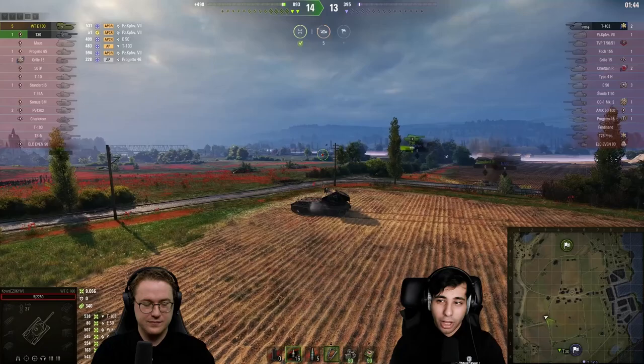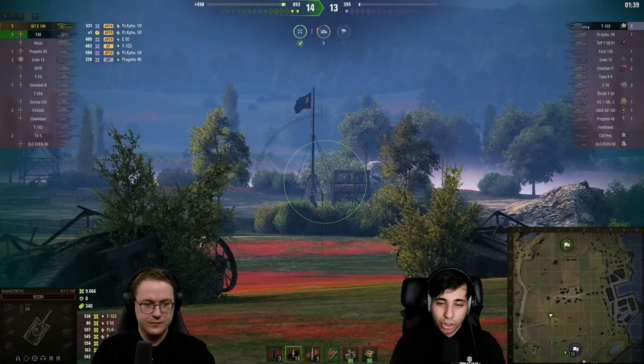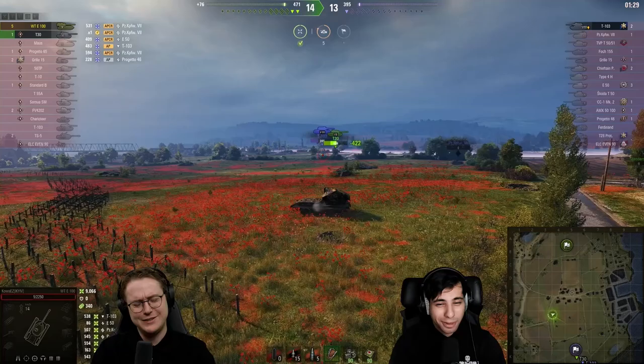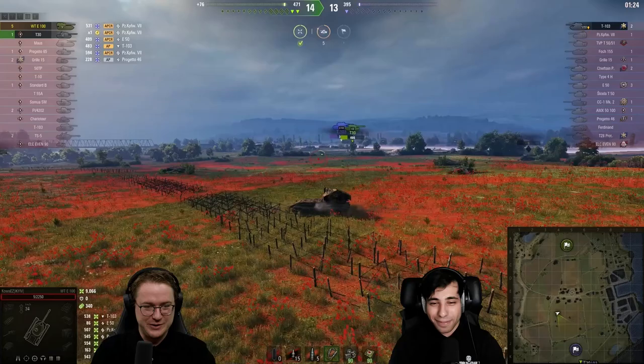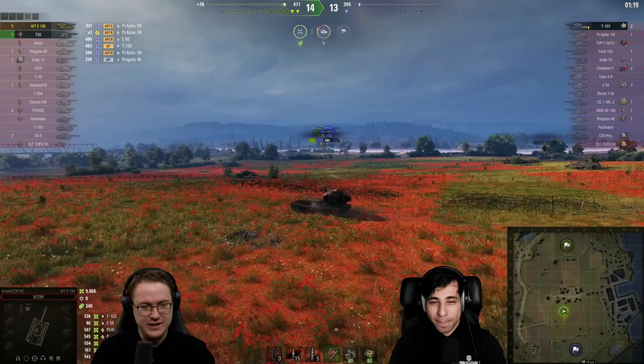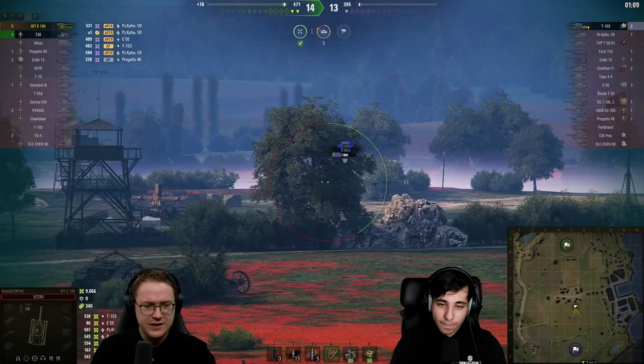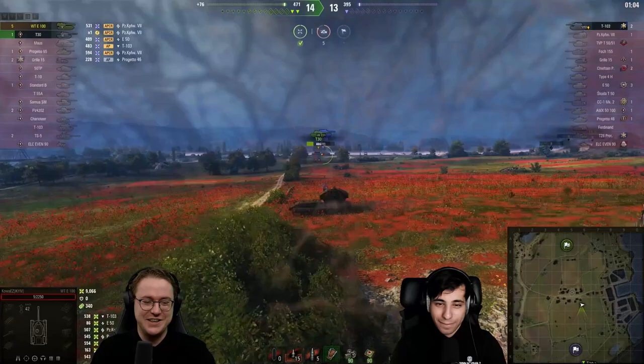The T30 works around to find an angle — puts one in for 538 with two criticals, tries to secure the kill, goes for it again but the T103 reverses back out. Now it's a matter of slowly moving across — the game seems more or less secured at this point. The T30 is in an unfortunate position with a long reload; the T103 might out-reload the T30 and we could have a one-on-one.